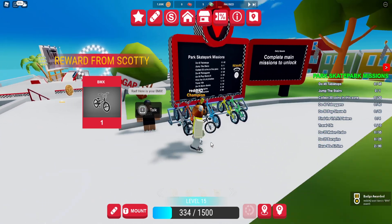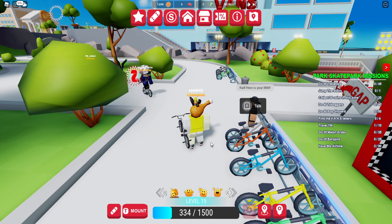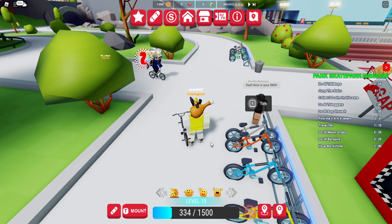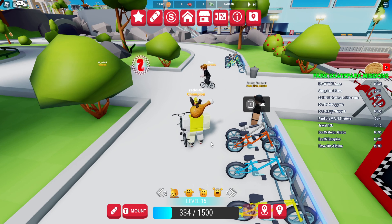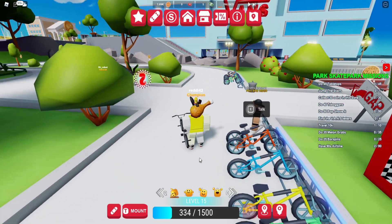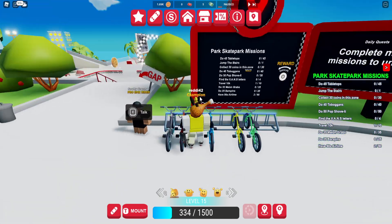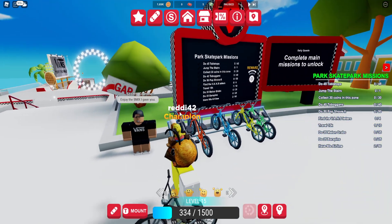We need to do: 45 tabletops, jump the stairs, collect 30 coins in the zone, 40 toboggans, 40 pop shove-its, find the Van letters, travel 10k, do 31 melon grabs, do 25 bar spins, and have 90 seconds of airtime. That is a lot - the question is how do you do these.